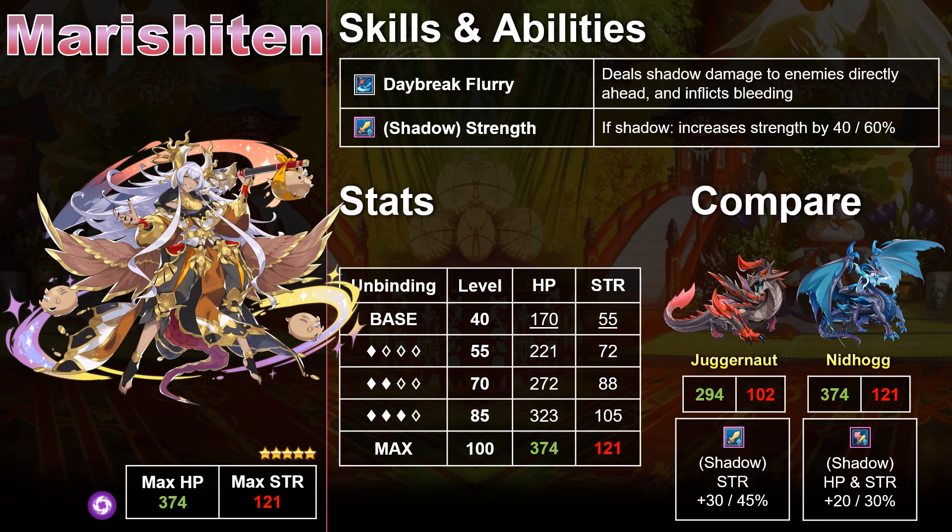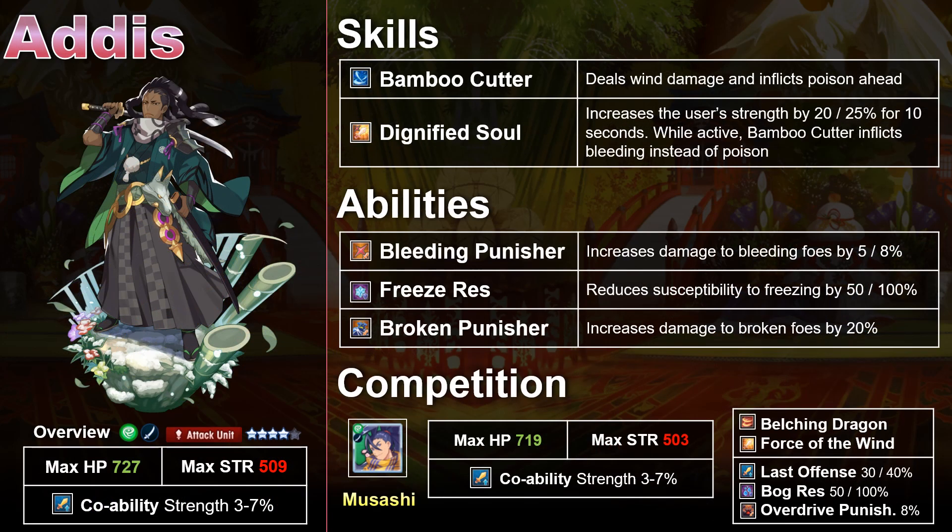Ultimately, I would say that both dragons are hits on this showcase. I think I'd be happy summoning either of them, and they're great Shadow Dragons to round out a team. But moving on, we finally come to the adventurers, and we're going to start with the first focused 4-star: Adis.